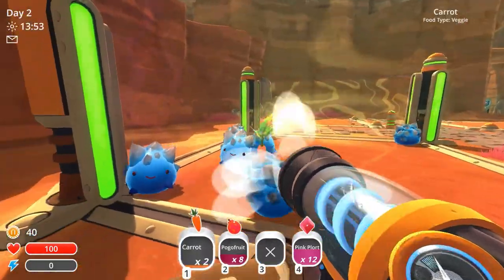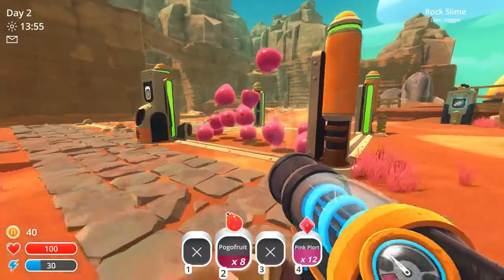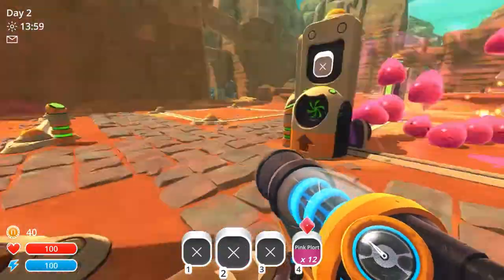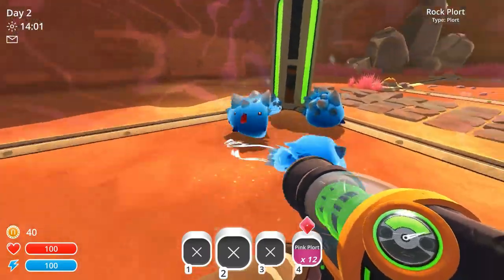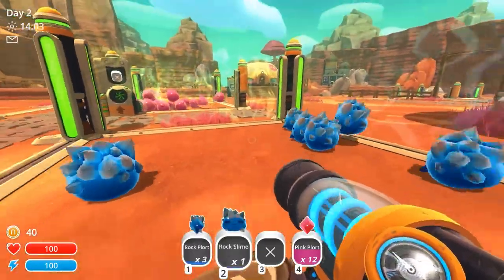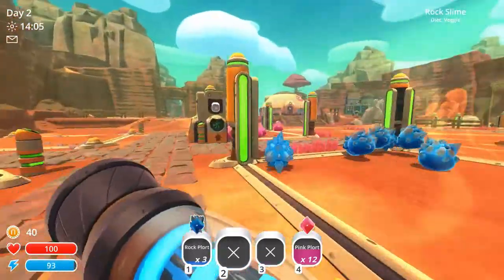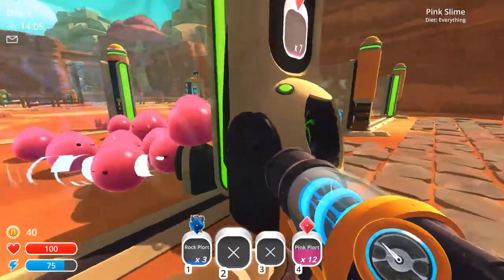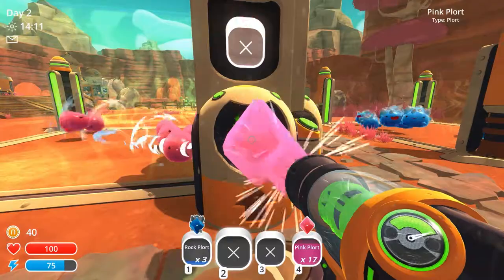In you go. Heat up. Got food for you in here, there we go. And rock slimes — we got some plorts, let's activate this. Heal the plorts, get these out.